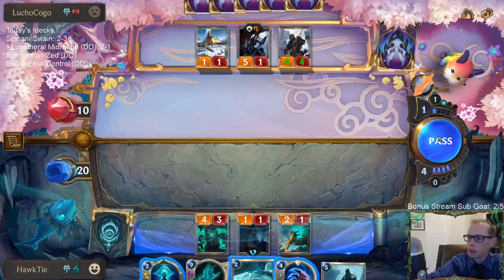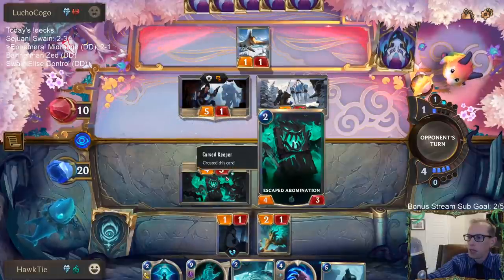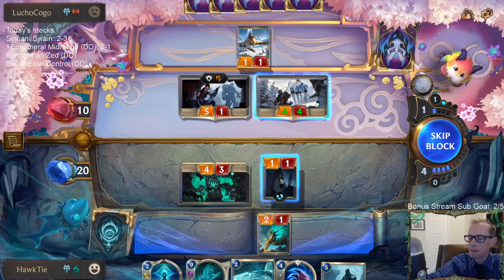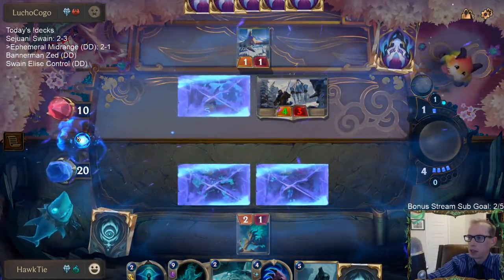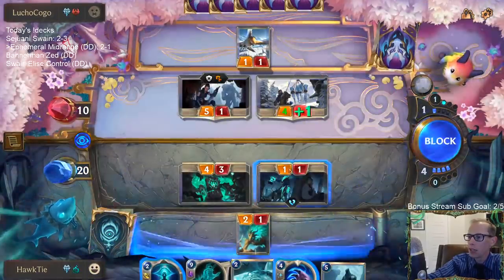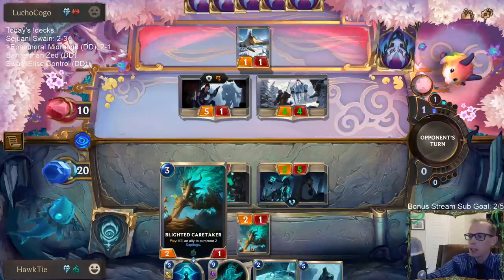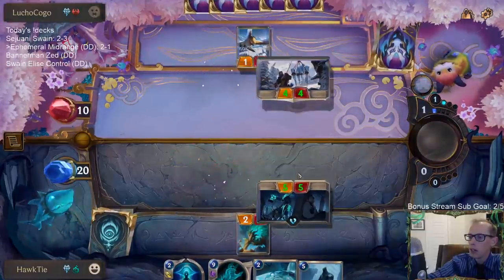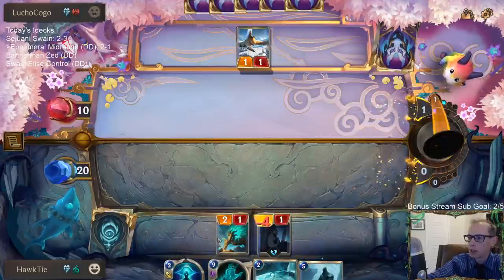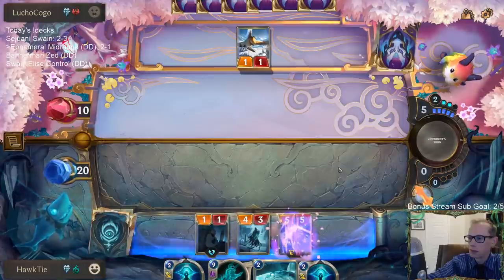I think I just want to kill the four-four. The five-one is going to kill the four-three on the trail anyway. I'd rather neither of us have four-threes and I have a one-one. The reason I did it on this unit is because I didn't want to risk losing the two-one, since I want the two-one alive for my Ethereal Remitter - I want to Remitter this Caretaker and turn it into a five-drop.